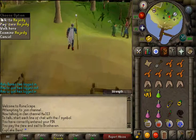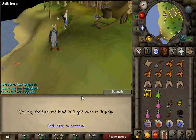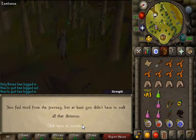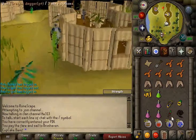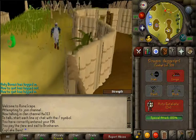Right-click Hajidee and select Pay-fare. It'll quick travel you down to Shiloh Village. Then run east, as I said before.